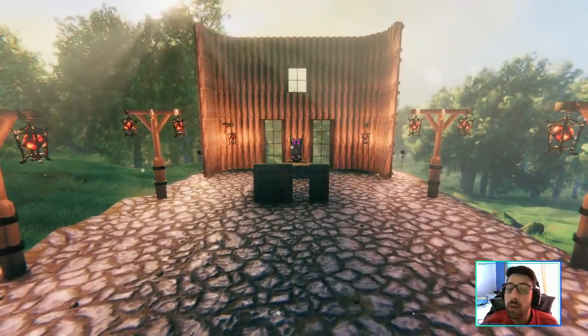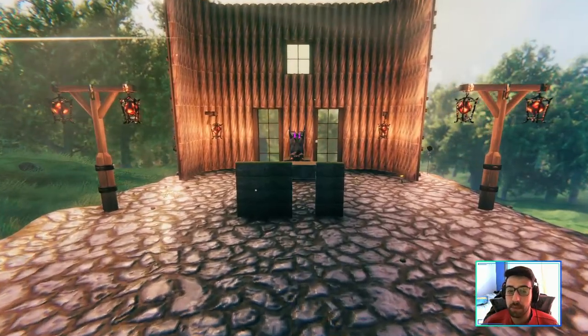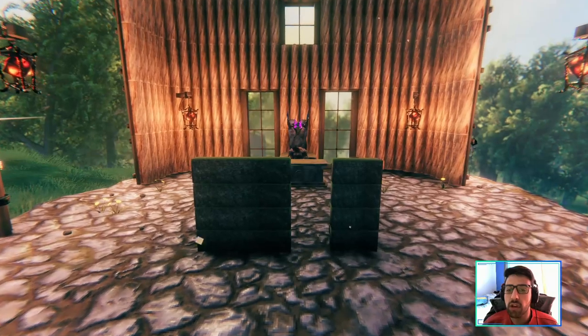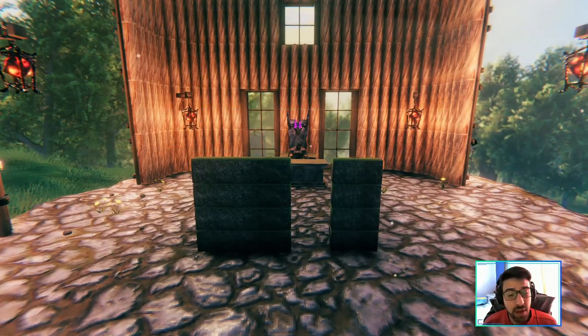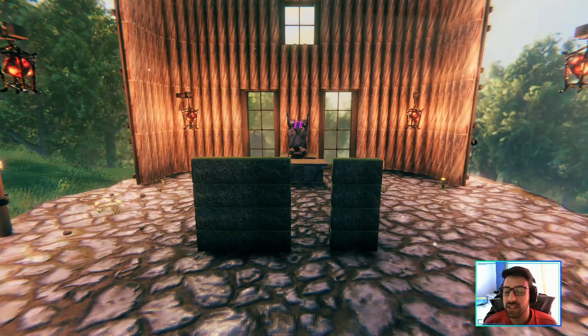If you are one of the guys that loves swamp and you want to build a swamp house, we've got the Ancient Bark Wood Wall, and it comes with the half wall as well. This one is very cool if you want to do a themed build in the swamp. This mod is just smacking it.